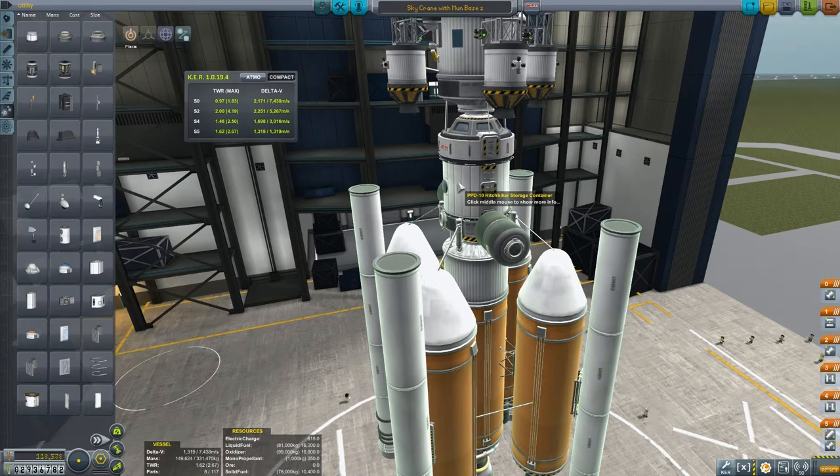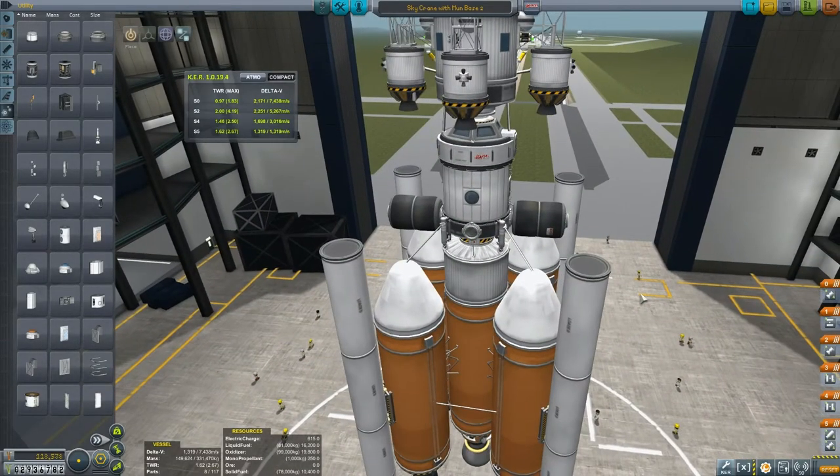The contract wanted me to have a facility supporting 10 kerbals. I've now got two hitchhiker storage containers - they contain four each, so that's eight - and a viewing cupola that can support another one, making nine kerbals that we could support potentially.